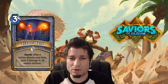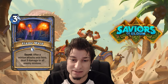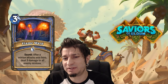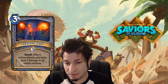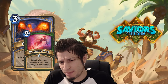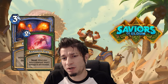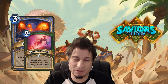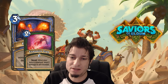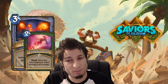Next we have a pretty mediocre one — a new secret for Mage. 3 mana as always: Flame Ward. After a minion attacks your hero, deal 3 damage to all enemy minions. This is kind of a delayed board clear, absolutely very similar to Explosive Trap for Hunter. But I think this is a little bit weak because it costs one more mana. 3 damage is very good but usually not enough to deal with the board, and if the meta is very aggro with small deathrattle or reborn minions, you'll have trouble clearing the board completely with this secret.